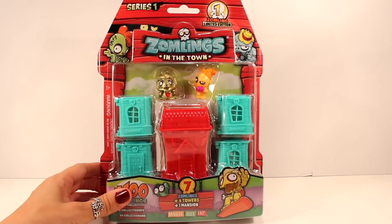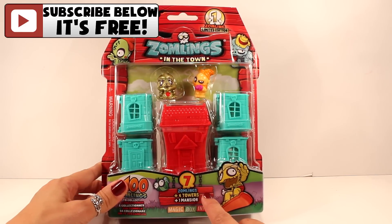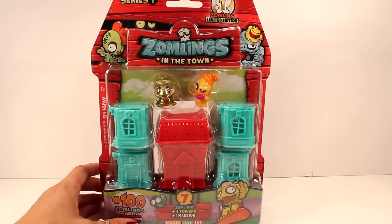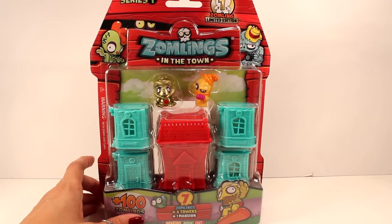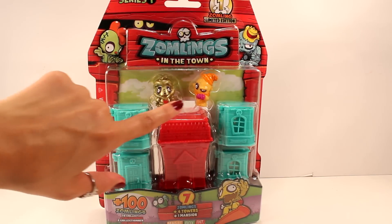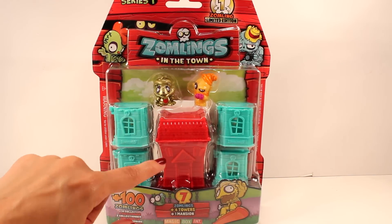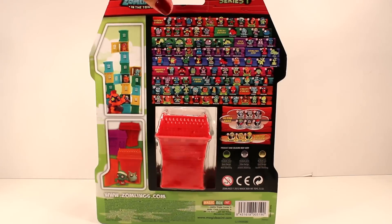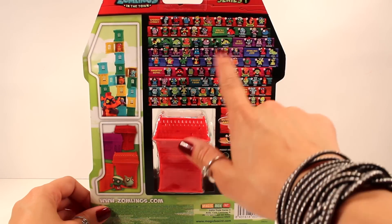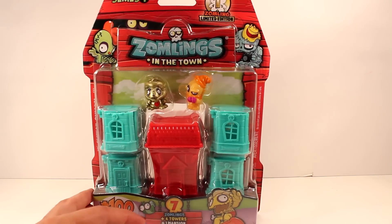The first pack of Zomlings we're going to take a look at is a seven pack and it comes with four towers and one mansion. If you watched my other video on the Zomlings, I've already opened up a bunch of their blind bags and a magic trick hotel, so you should definitely check that video out if you haven't already. Here we can already see two of these awesome looking characters and the little towers and the hotel — it looks so cool. On the back it has all the different characters and teams that you can collect. So let's not waste any more time and open this thing up.